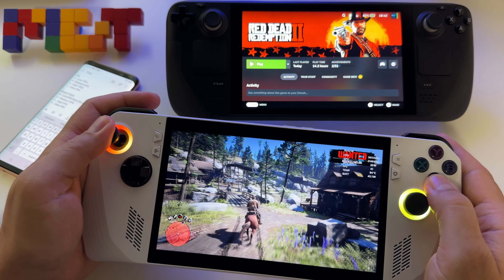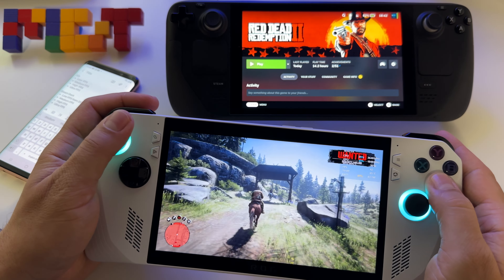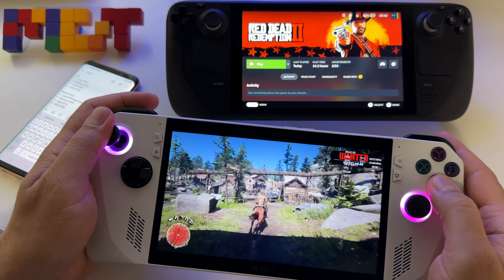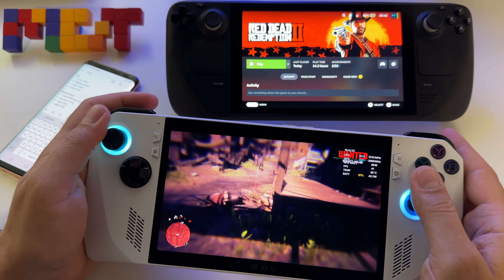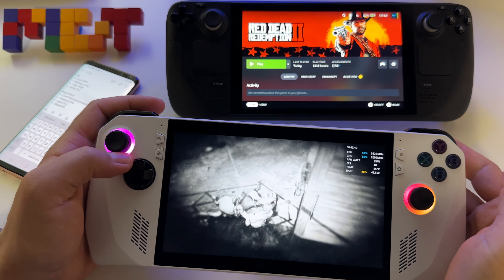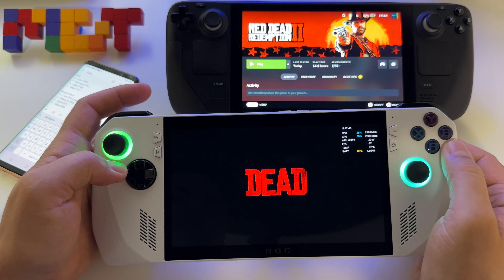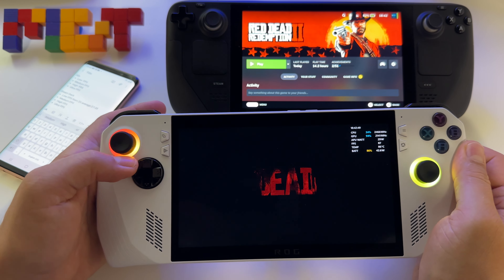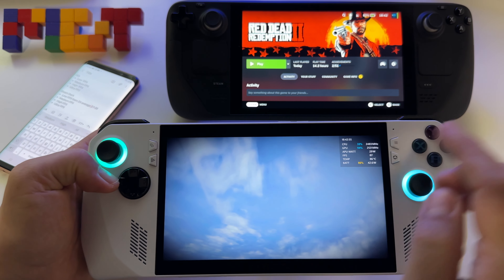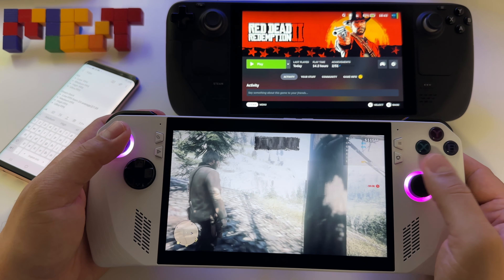40 frames — this is insane. 41 frames with a lot of action here. Let's do the same route as we did with the Steam Deck. We get 43, 44, 45 frames — this is what matters. Steam Deck got 25–28 frames here, and on the ROG Ally you get over 40 frames. Steam Deck will offer you something between 40 and 60 depending on the area.